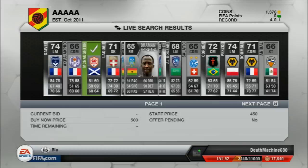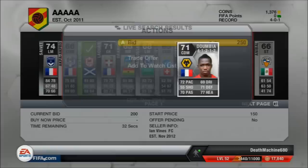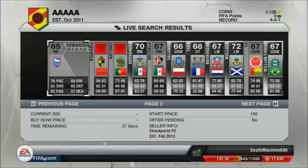I see this Norton, a right back at 412 coins, with 81 pace — really good stats. I put a 250 coin bid on him. I also see this Peshko who has some really good stats, and this Dumbia with some really good stats as well, so I put a 250 coin bid on him too.